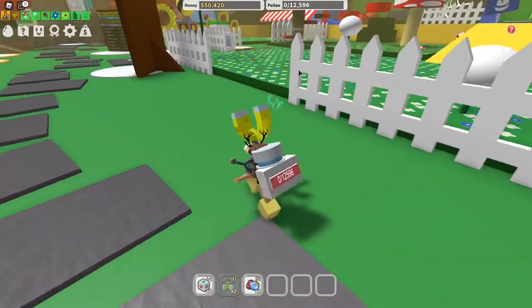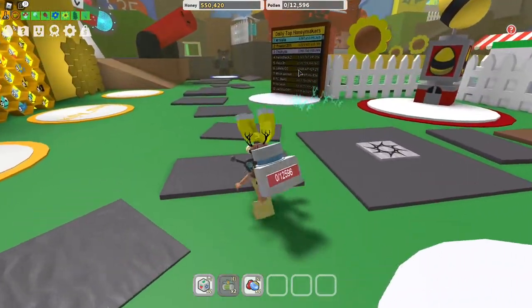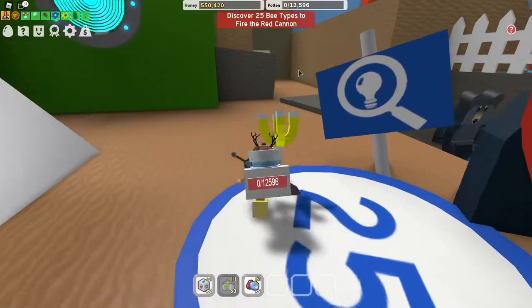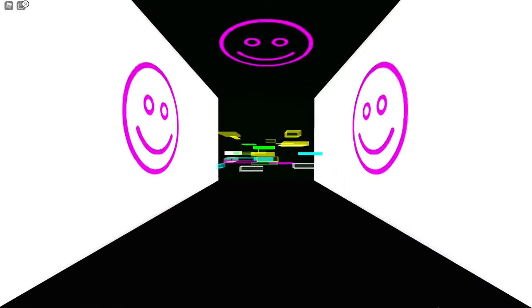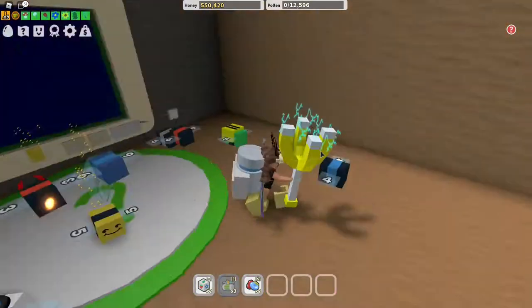Now we need to go back to the place where we picked up the micro converters. As you can see there's some kind of PC — yeah, it opened. Now we need to remember the symbols: circle, our symbol, question mark, star. Okay, I think I remembered it.